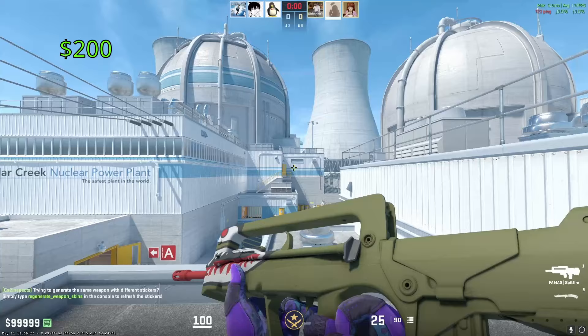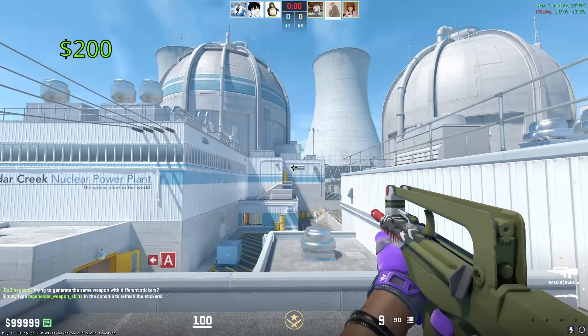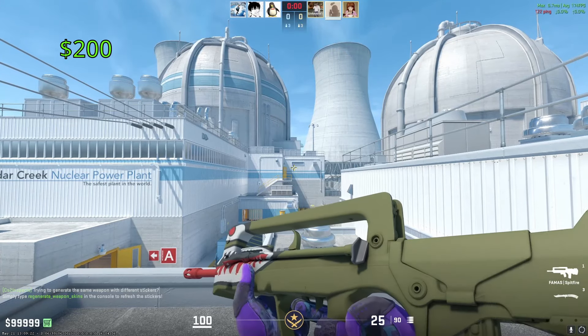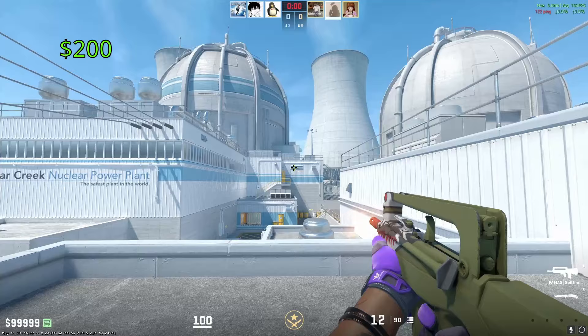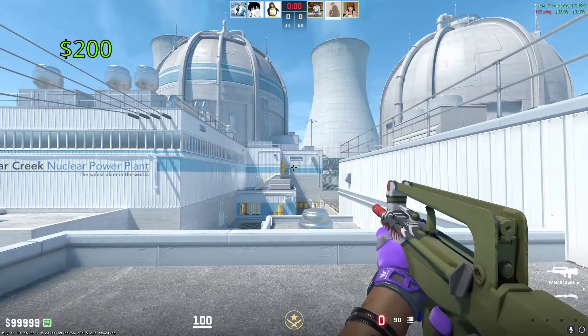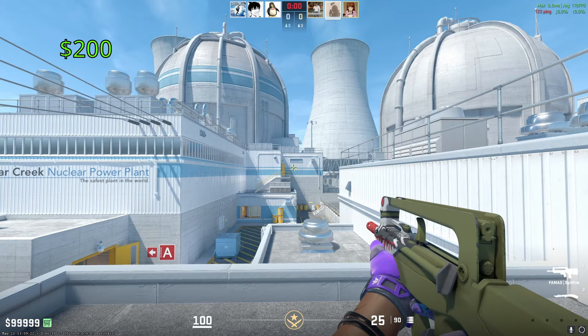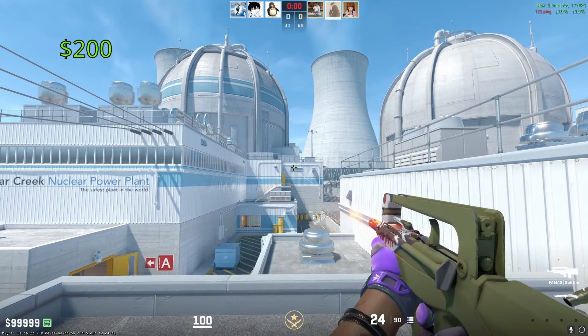Moving on to the rifles, our most expensive FAMAS is the Spitfire. This thing comes from the Alpha Collection released all the way back in 2013. One of these in Factory New condition is going to cost you around $200. This is a very bland looking skin, but I do think it has a classic touch to it — it reminds me of World War II era US planes with the angry face on the front of the airplane. Very cool looking skin.